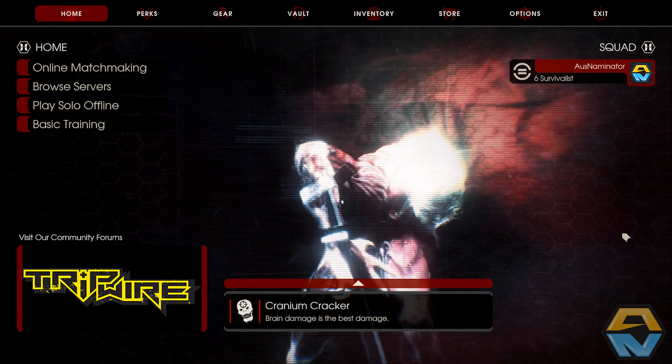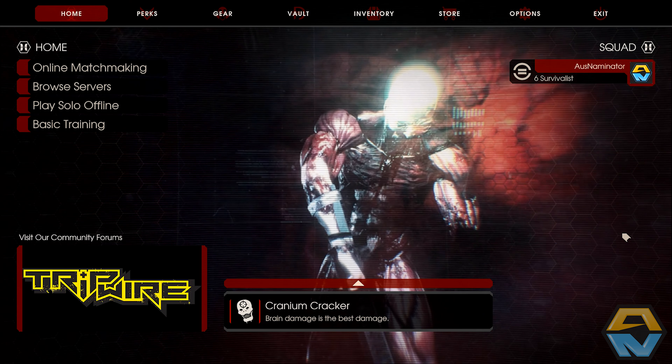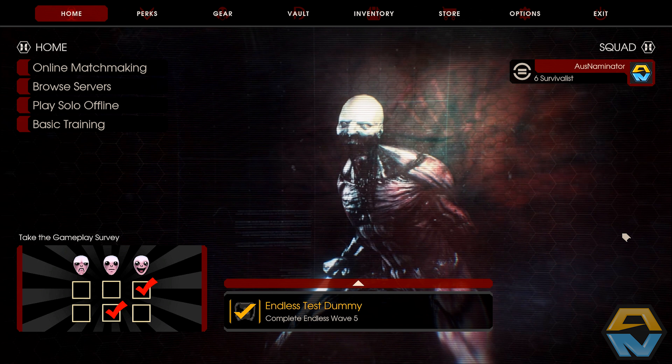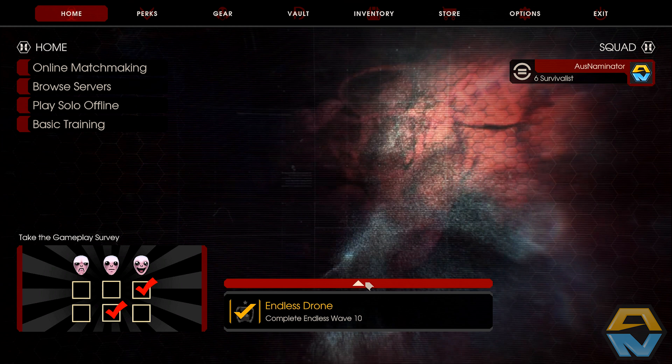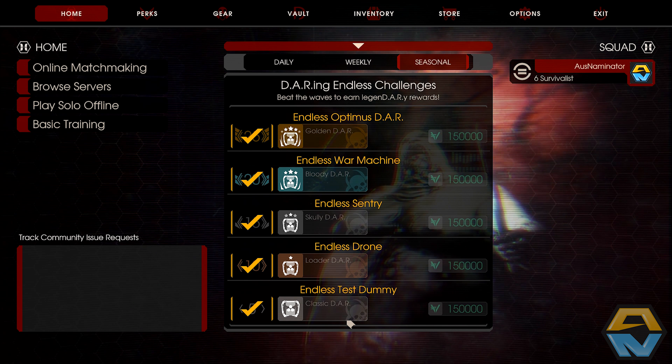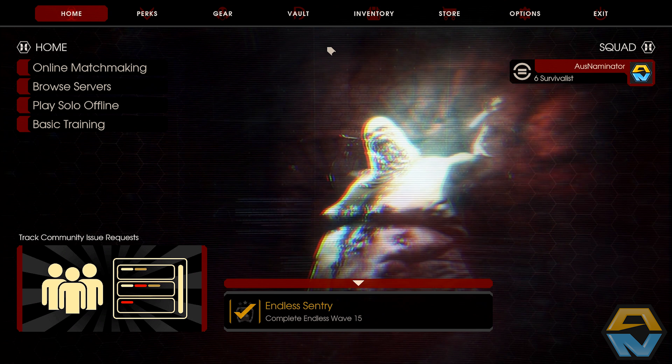We've got the Mach 10 SMG, the Husk Cannon, and the AF2011A1. We've got new playable characters which are now unlocked through the seasonal event — different types of DAR that we can unlock as characters.